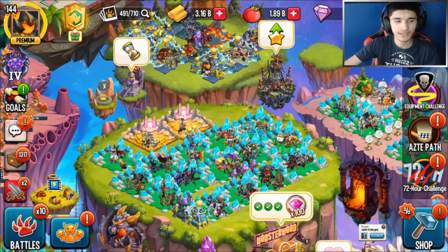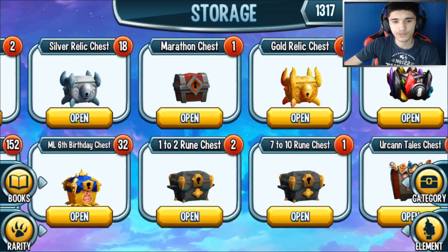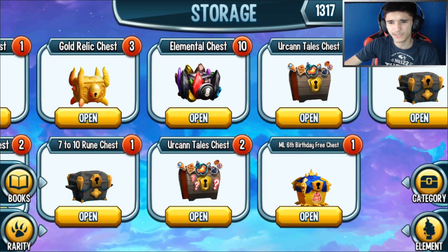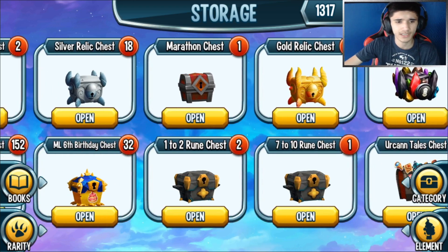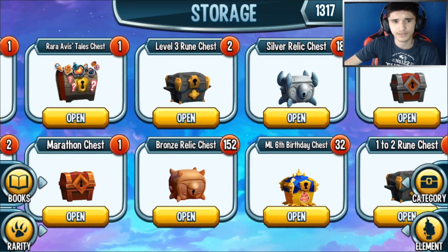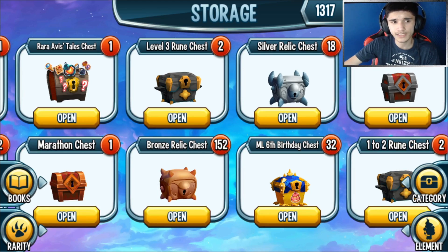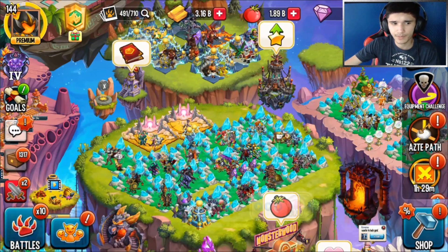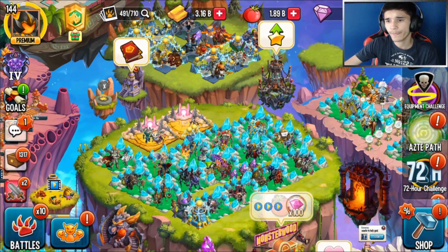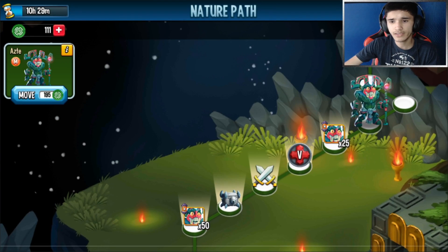I'll do a grand opening where I open all the birthday chests - I have about 33 of them. They actually gave me a free one; I'm not sure why they're separated since they have the same exact rewards, but it is what it is. I'm just going to leave that and save them all for a video once the whole birthday event is over, then open them all and see what I get.